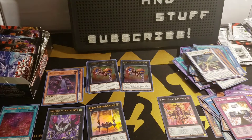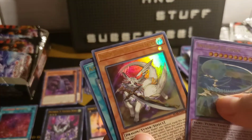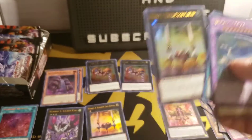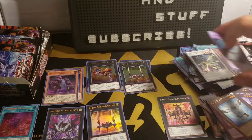Glacial Beast Polar Penguin, Invoked Elysium, Dragon Buster Destruction Sword — another cool reprint — Appliancer Test, and Number 4 Numerion Gate Katvari. Getting down to the wire right now.